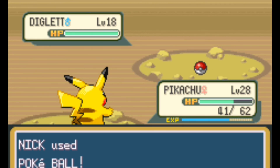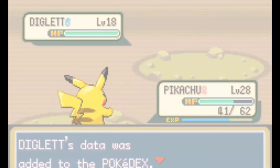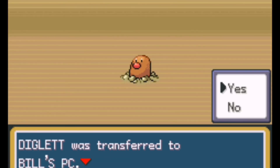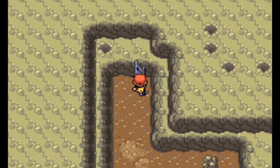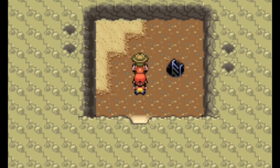Maybe we'll get lucky. Hoping to get lucky. Sweet — so we did catch a Diglett, which is great! That'll be our 10th Pokémon. Maybe on the way back we'll find a Dugtrio. We don't have that many Poké Balls though, so the chances of catching a Dugtrio are kind of rare.